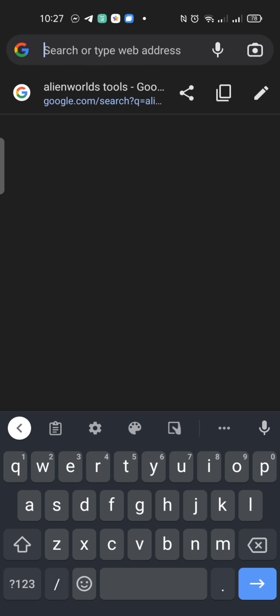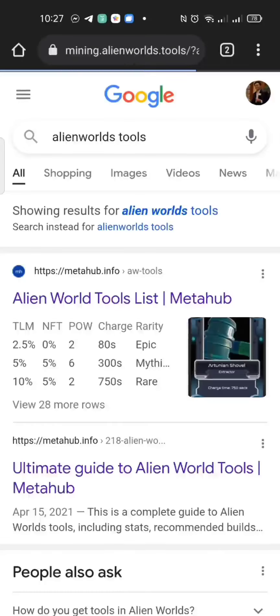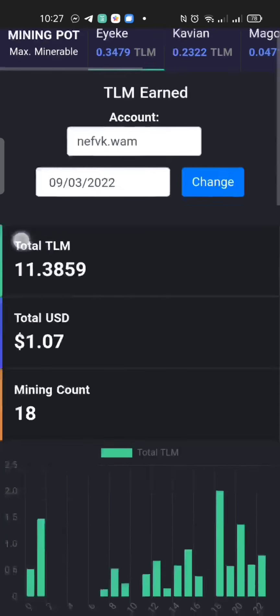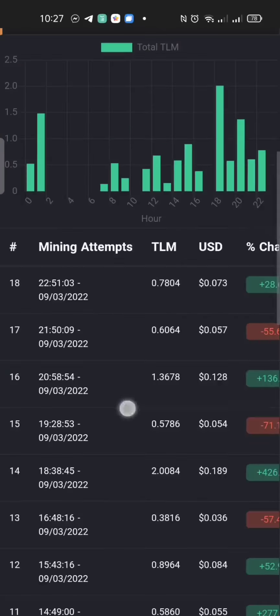This is the website address — don't worry, I will put it in the description below. As you can see, you can see the TLM that you mined for today, the equivalent in dollars, and the mining count, or how many times you mine.